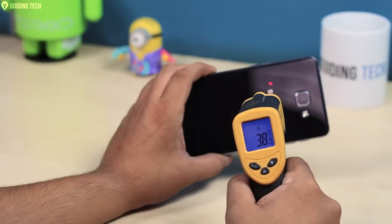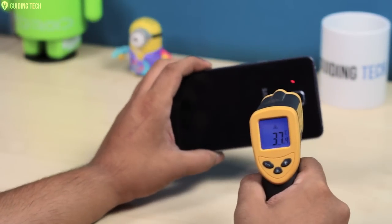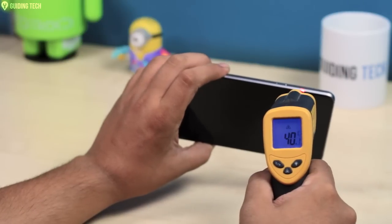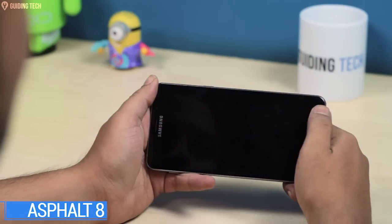After 2 games and 10 minutes of gameplay, the temperature reading of the device is 38 degrees and the edges are a bit warmer at around 40 degrees Celsius. Now, let's bring out the big daddy of Android games, Asphalt 8.